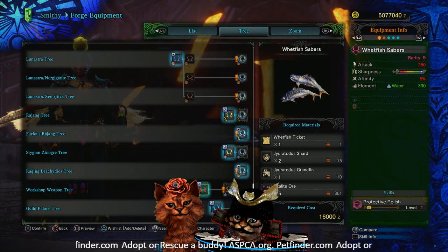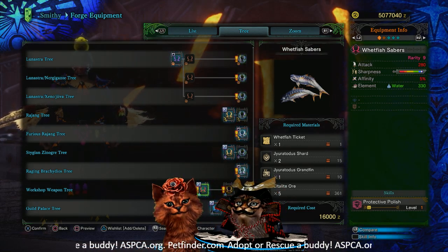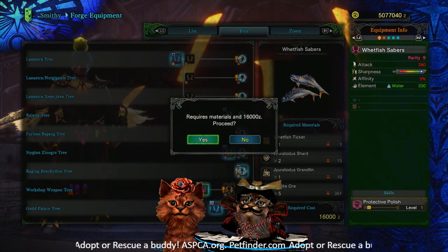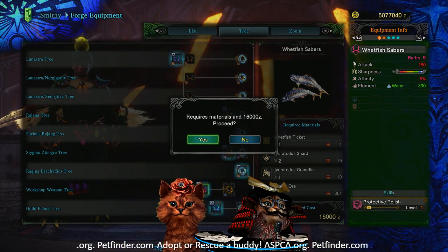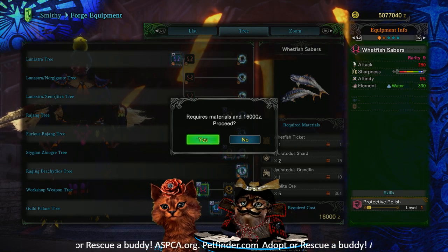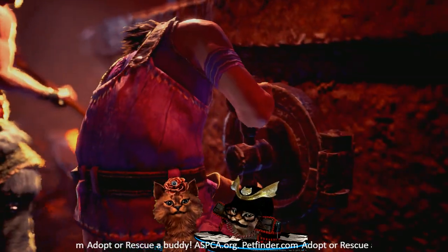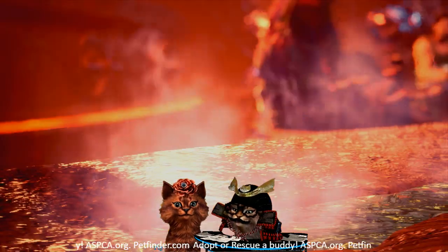Here we are at the workshop. Going to hit the weapon tree — you're going to need wet fish tickets, Jyuratodus shards, Jyuratodus grand fins, and Eltalite ores. All pretty easy stuff. It's Rarity 9 with 280 attack, decent sharpness — looks like we've got some purple up there — 5% affinity, and 330 water. I'm kind of surprised it doesn't require any fins, but I'm willing to bet the upgrade is going to need them.